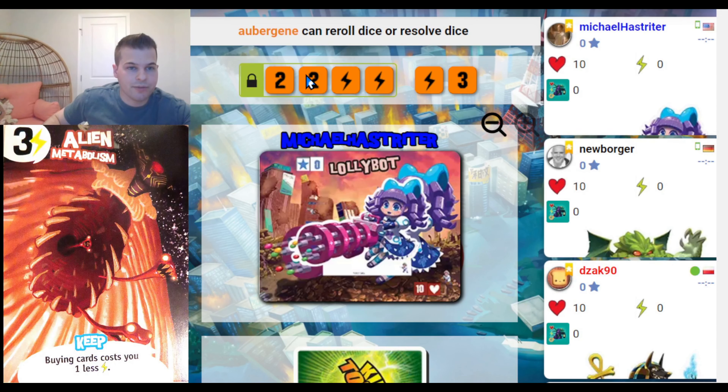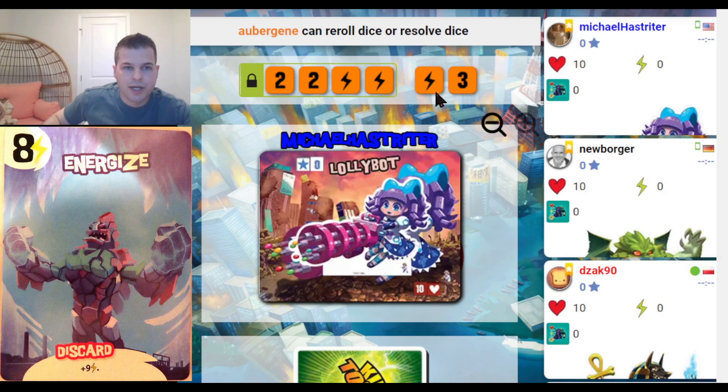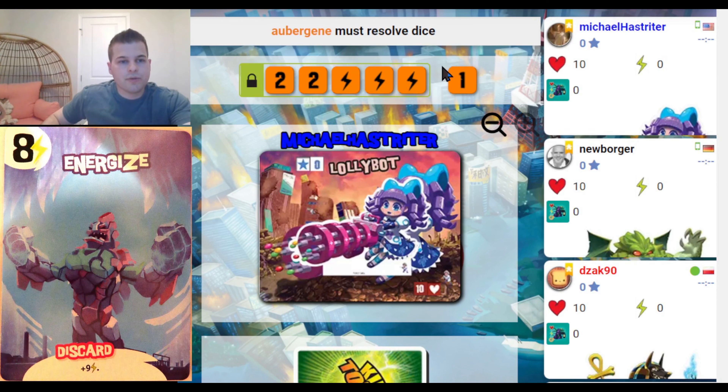So Aubergin is going to go first — he's a crazy monkey with a robot eye. He rolls a 2, a 2, a lightning, and a lightning. The lightning is energy, and the 2 is going to be 2 points if he can get 3 of them in a row. So he's hoping to re-roll the other 2 dice, keeping those 4 locked, and trying to re-roll the remaining 2.